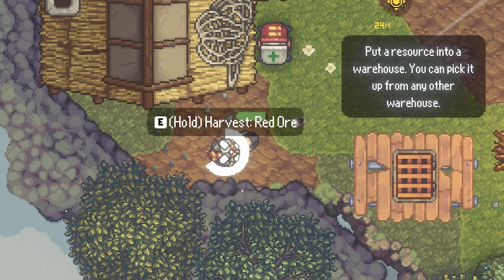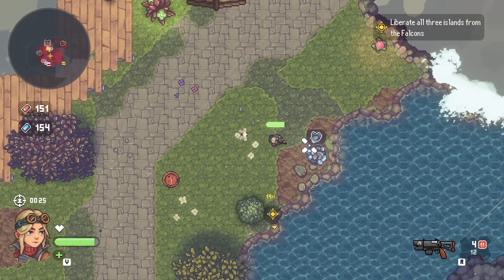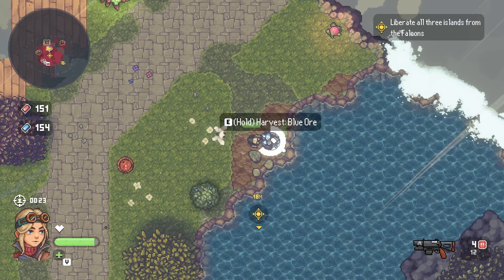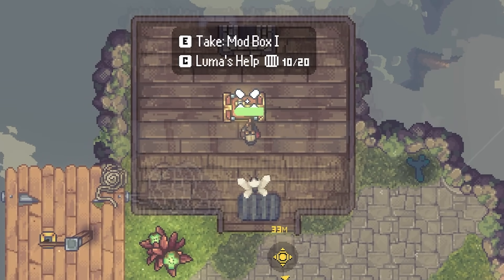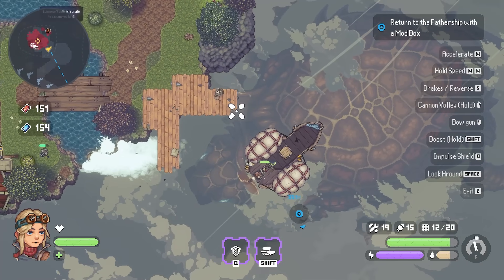I'll harvest all this stuff - some red ore, take that to my ship. Up here we've got some blue ore, definitely want that. Inside this building - oh yeah - we got a mod box. Take that back to the ship. And that is this island explored.